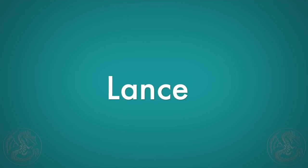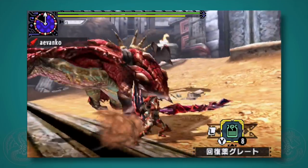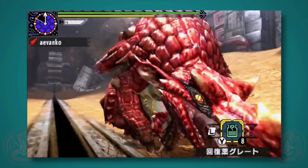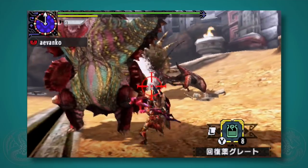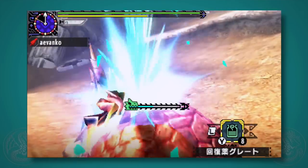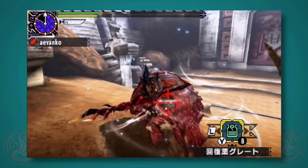The lance is all about the new triple hit — even your charging gets to triple. And if you hit B, you don't do a back hop, you do a forward hop, and from there you do a strong triple-hitting thrust. This is really good if you know how to aim and you know where you're going. I think if you play an elemental type lance or a status lance, this might be a really fun option for you.